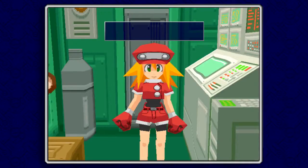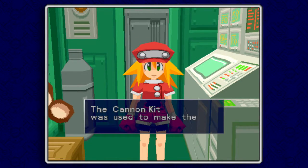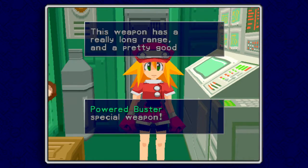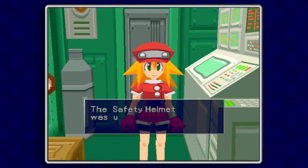So we're going to item development and get that cannon kit put to use. The cannon kit was used to make the Powered Buster special weapon. The Powered Buster has a lot of power and a lot of range for this point in the game. It is very useful in an upcoming boss battle. Its rate of fire isn't very good though.